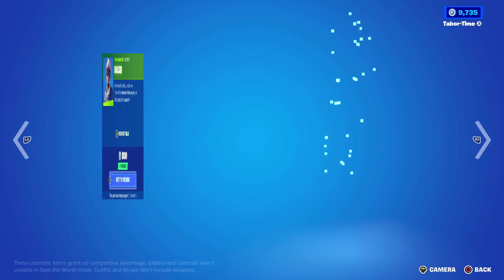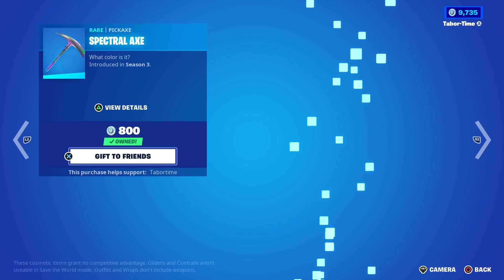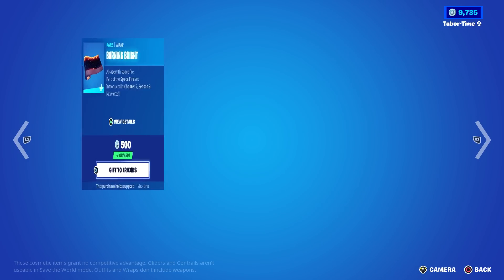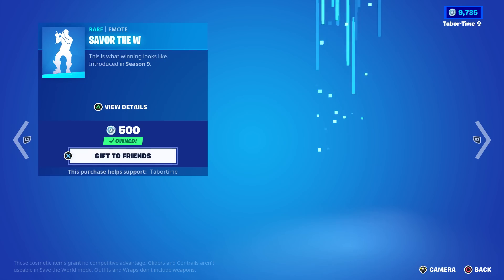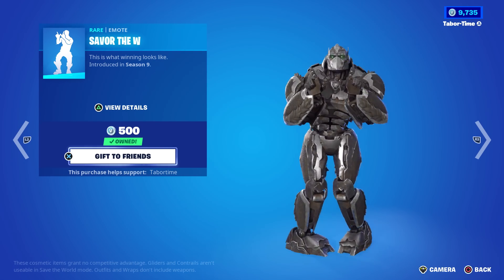Then we got Bracer and Surf Rider - those two come back all the time, 800 and 1,200. The Spectral Axe is here as well, comes back a lot - holographic color, nobody really knows. Burning Bright is a nice wrap at 500, a lot of good color schemes. Love the background music, a little loud but still good.